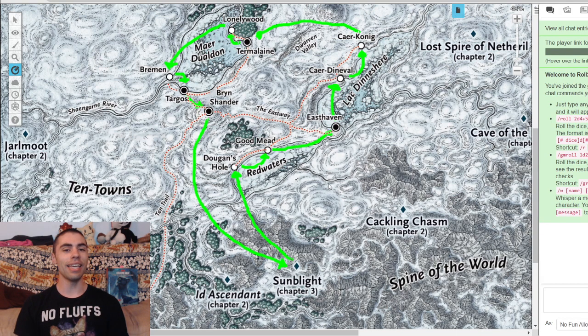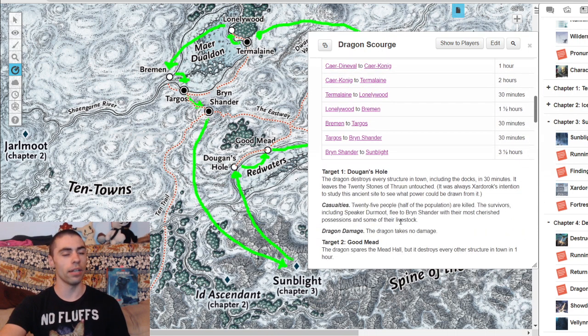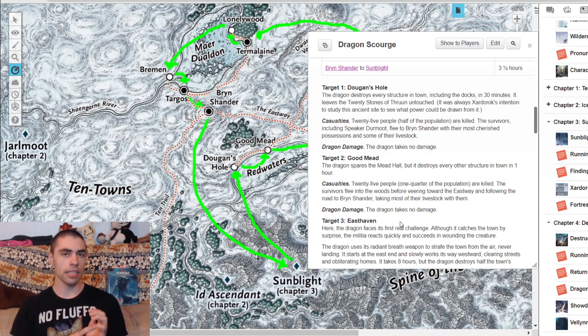The thing that sticks out in most people's minds is the math behind this. If you run it purely as written, the dragon makes its way to the towns far faster than your players possibly could. We get a pretty good graph on how the dragon operates — an info dump on how it flies to each town, and then details on the target, the casualties, the damage sustained to the dragon, and how long it stays there.